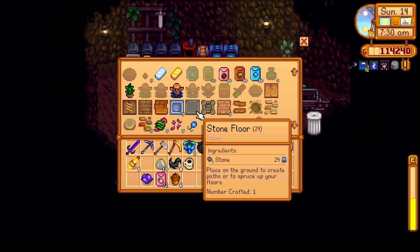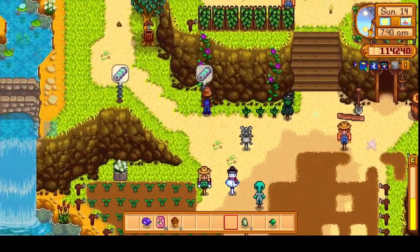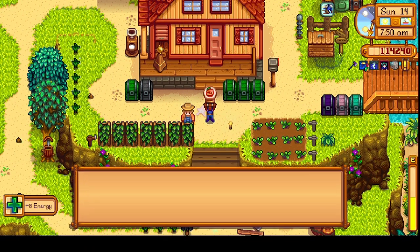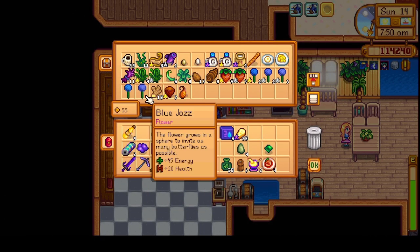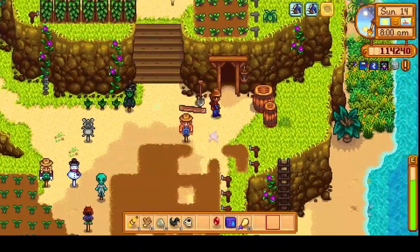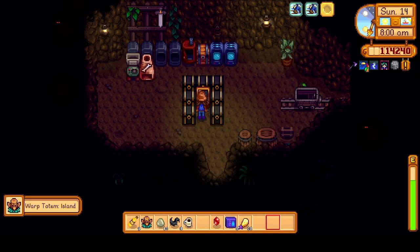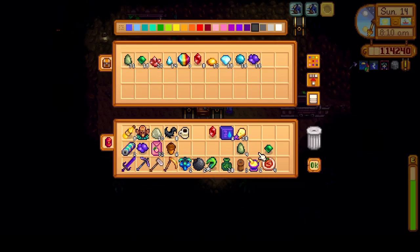I'll go grab some ginger, and probably should grab these battery packs too. I'm going to take a little speed boost, and maybe we'll do a little spicy eel as well. Let's grab some ginger — we have ginger in here, we've got lots. I'll leave the ginger in here and we'll make a warp totem to go to the island. If I had enough iridium bars I could purchase the warp totem directly to the desert, but we don't.